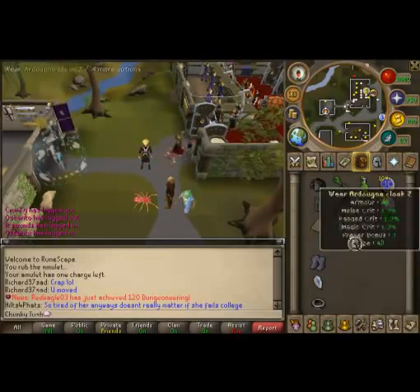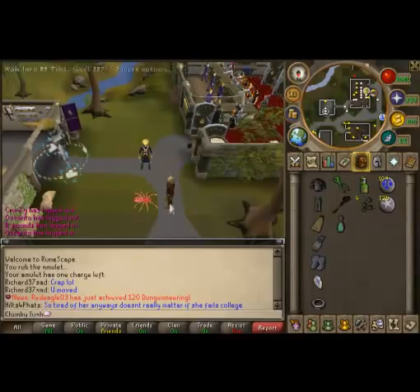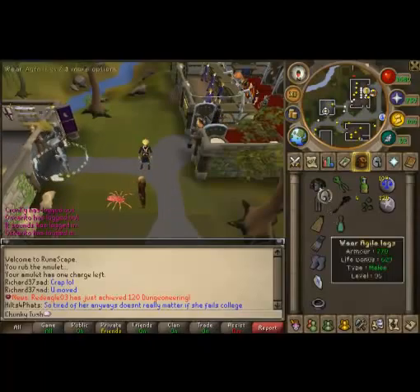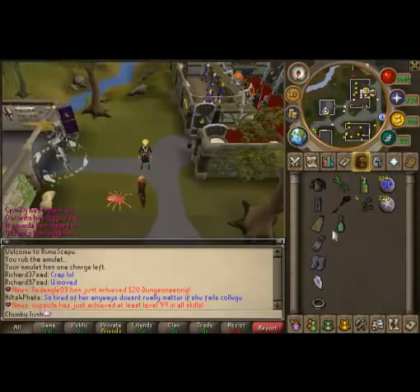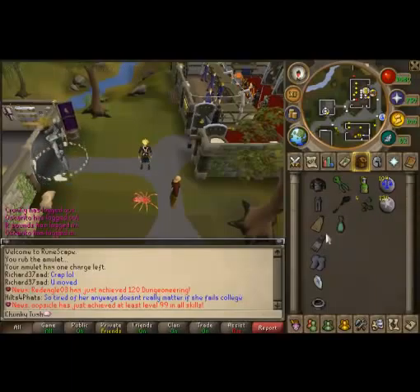Alright guys, we are now on RuneScape. On the left of my inventory I have the equipment I normally use during a farm run. I have two capes — a Spottier Cape and an Ardougne Cape 2. The Ardougne Cape 2 allows you to teleport right next to the Ardougne patch, which is a very efficient teleport method.